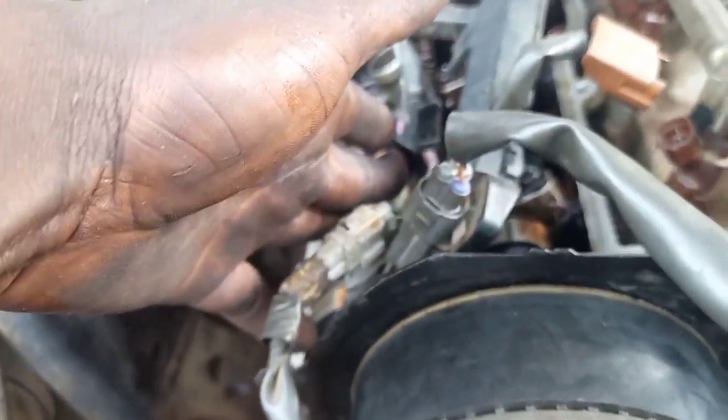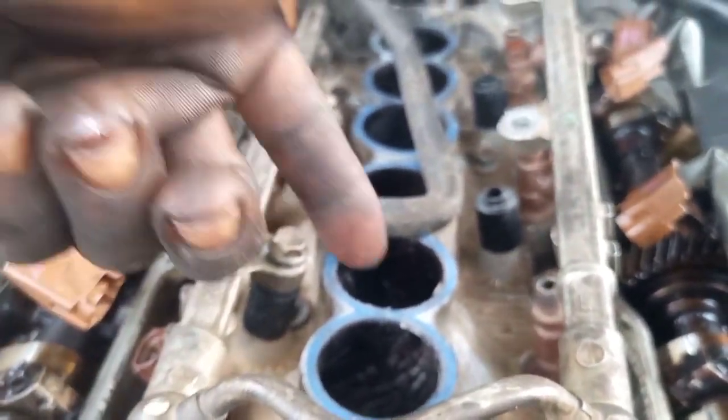How will you know your cylinder 1 from here? You can see the hole — you can see the direction of where the hole is facing. You can see this one facing here, the other one facing here, the other one facing that one. Just count it like that.